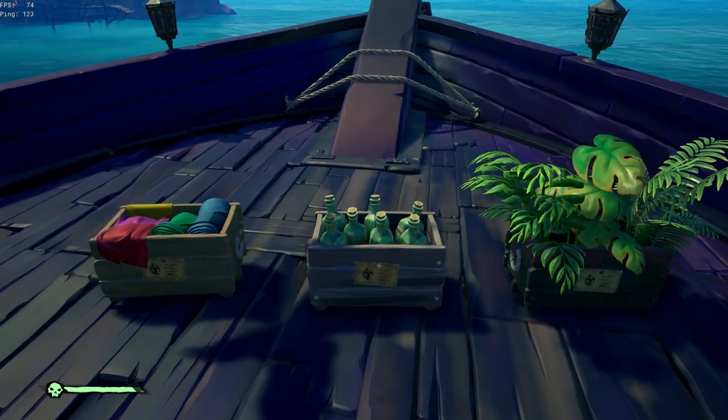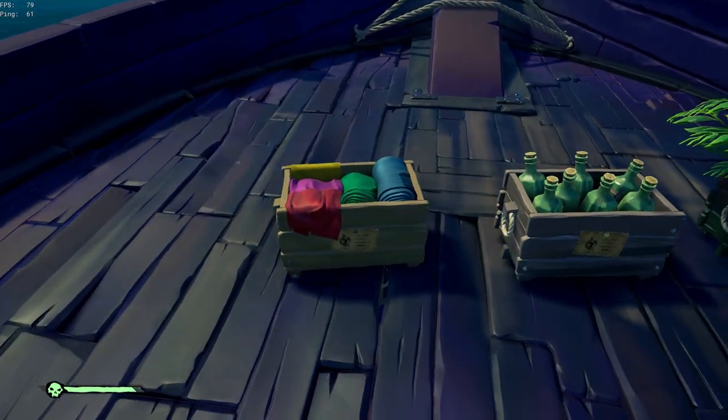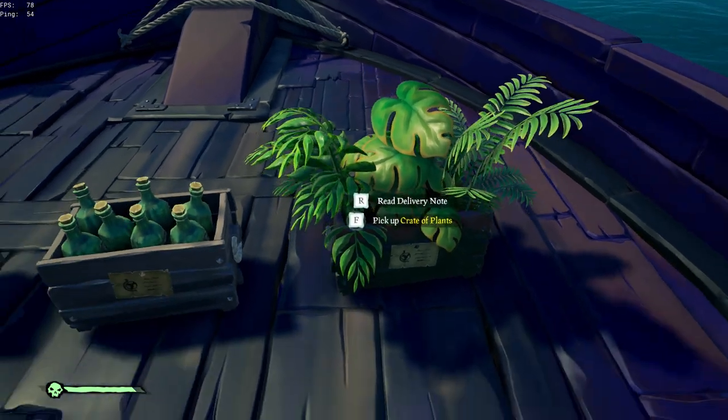There are 3 kinds of cargo: crates of luxurious cloths, plants, and rum bottles. Each cargo has its own way to be taken care of.